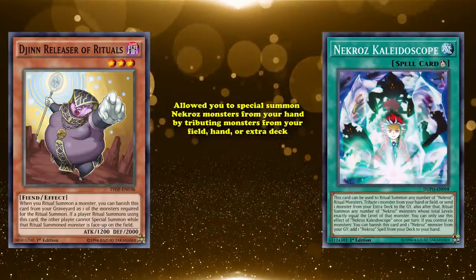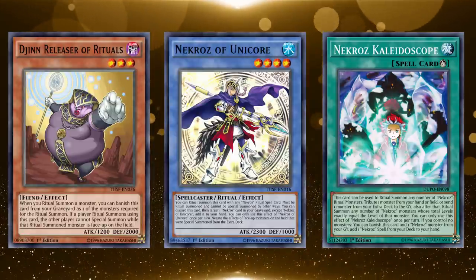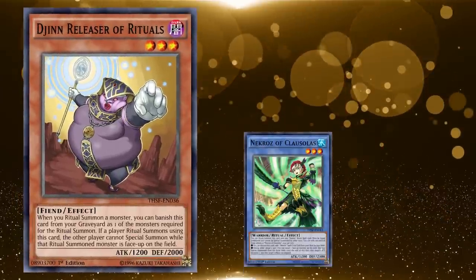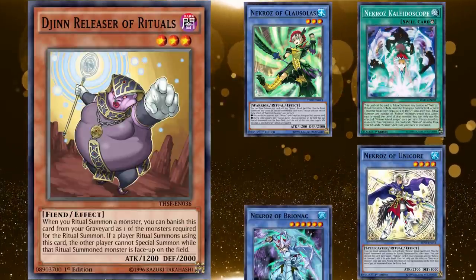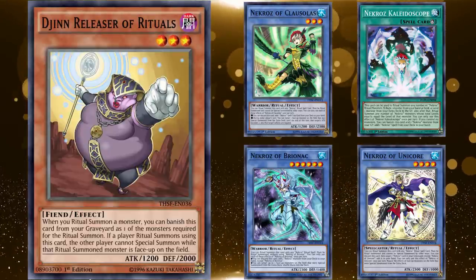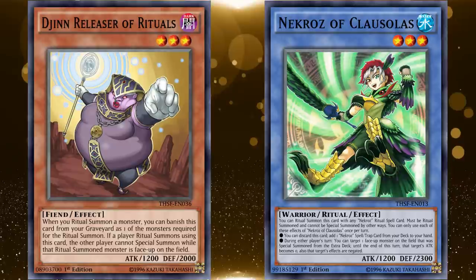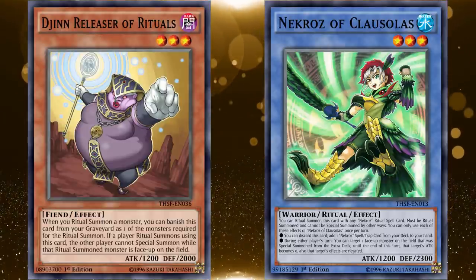One of their main playmakers was Nekroz of Clausolas, a level 3 ritual monster which lets you discard it to add a Nekroz spell or trap from your deck to your hand. Nekroz also have Nekroz of Brionac, which you can discard to add any Nekroz monster from your deck to your hand, and Nekroz Kaleidoscope, which lets you special summon a Nekroz monster from your hand by tributing monsters from your hand, field, or extra deck. If you use Kaleidoscope to bring out Nekroz of Unicore, a level 4, while sending Herald of the Arc Light to the graveyard as its tribute, that allows you to search out any ritual monster or ritual spell card, making it incredibly easy to get out whatever you wanted for Nekroz.